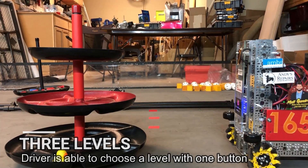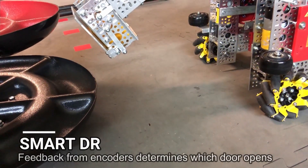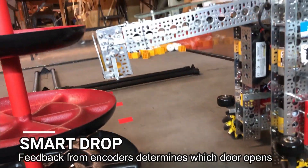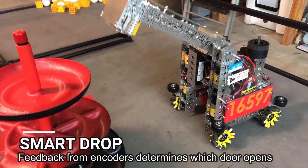Driver 1 opens and closes the arm, while driver 2 chooses the height of the arm. Smart Drop automatically opens the correct delivery system gate depending on the height of the arm, at the touch of one button, eliminating driver error.